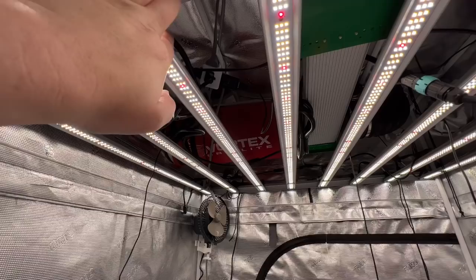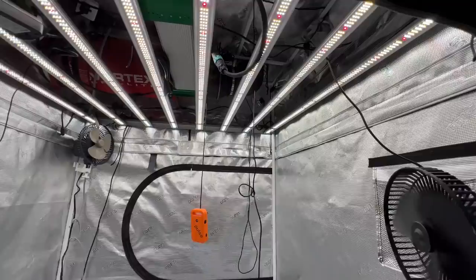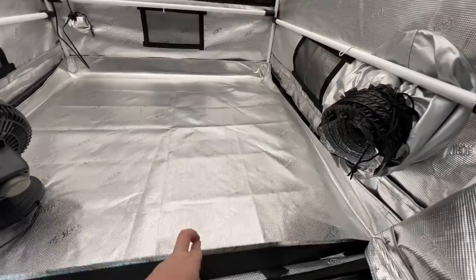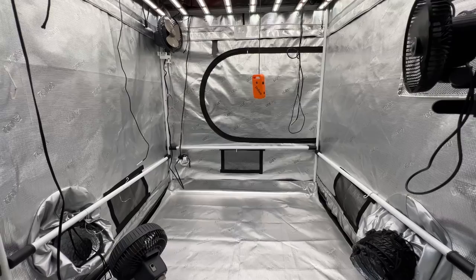Do this between each grow — after each harvest, come in and do a deep clean. This is the Mars Hydro FC 8000, which I used in my last grow. But what we're talking about is a clean area — clean up all the bars, pull out the bottom mat, clean everything. You could have gotten eggs or there could still be bugs hiding in there. Always do a deep clean after each cycle.